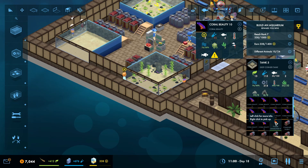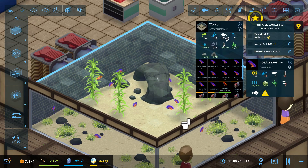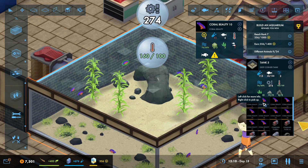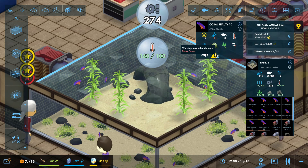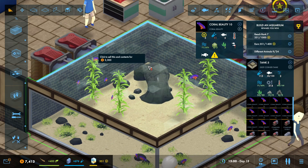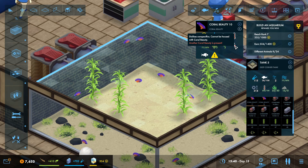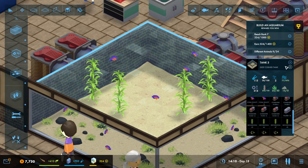I'm currently looking at their stats and they say they can't be housed with any other types of fish. We've got 33 out of 100 fish in here. We're gonna sell this angelfish. What's wrong now - okay, number of science points earned whenever a guest views. Warning: may eat or damage corals - oh wait, the coral is the problem! Okay cancel. Cannot be housed with conspecifics - sorry guys that pronunciation was one of the worst.